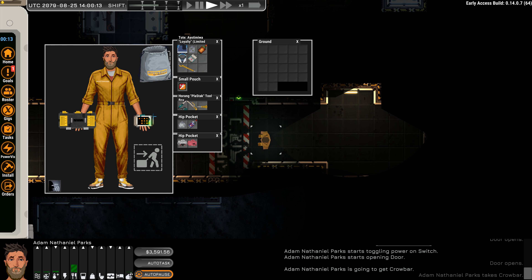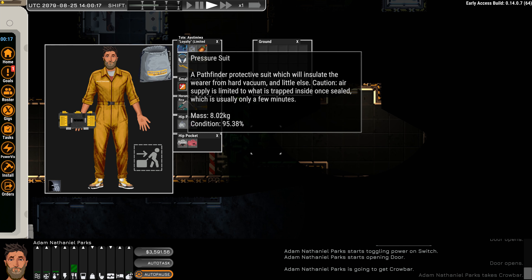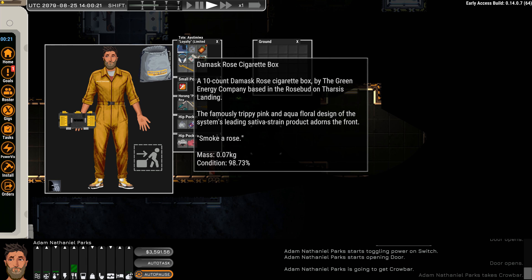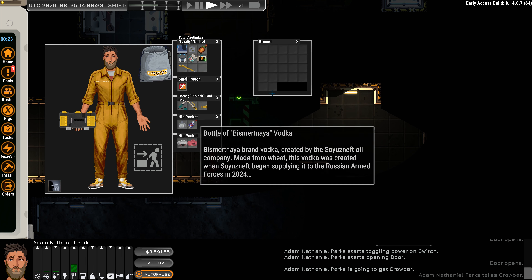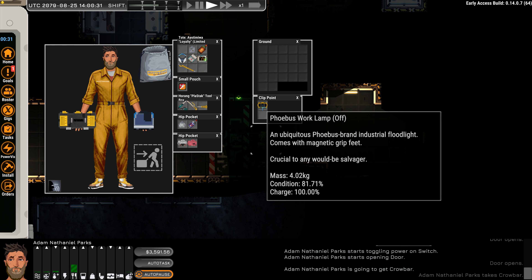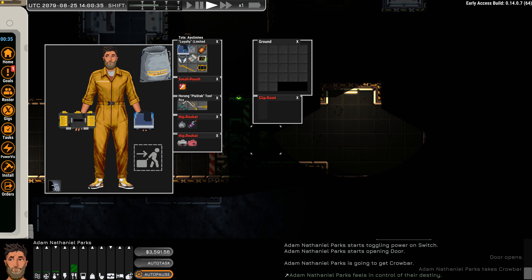I did learn something last time. If I put this PDA here, I know there's something on the clip of the pressure suit. I thought I had to take everything off to put the pressure suit on — but if I put the pressure suit in my hand, it allows me to get the pocket points or the clip points. So that is how I can get this out without putting the pressure suit on. Now we all know.